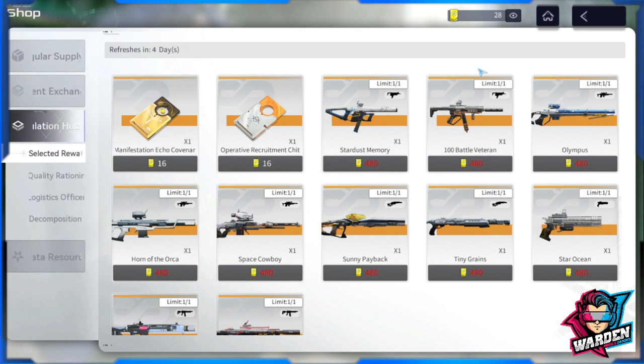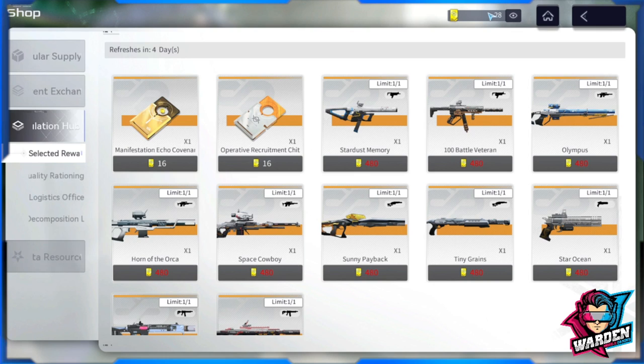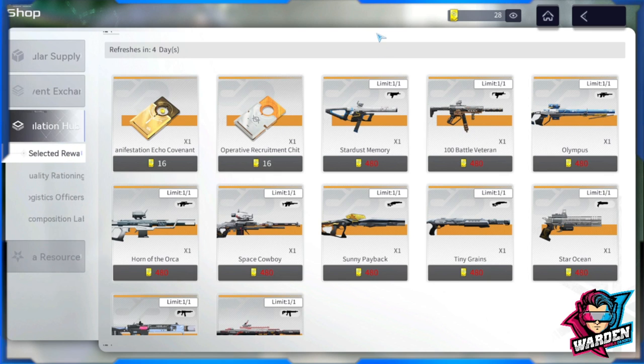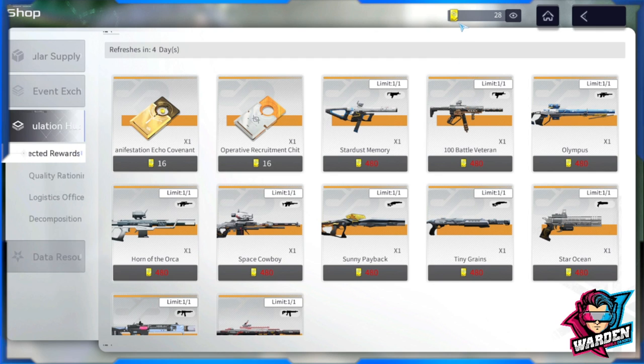Moving on to selected rewards and quality rationing — the currency here, if I'm not mistaken, is actually farmed during summons and gets converted to these. If I'm wrong, please correct me. More or less, both of these are going to be tied to your summons, particularly for your operatives. The best buys here, especially if you're free to play, would definitely be the weapons.